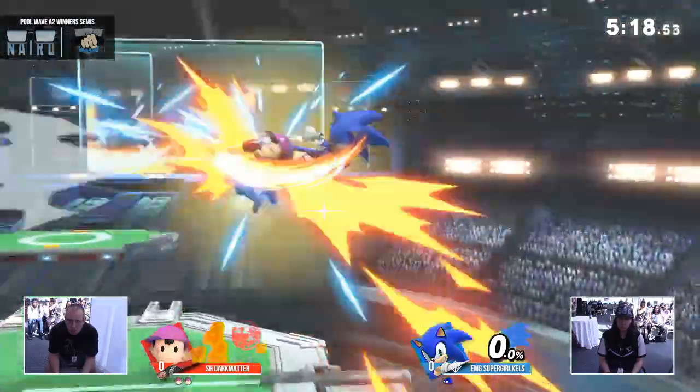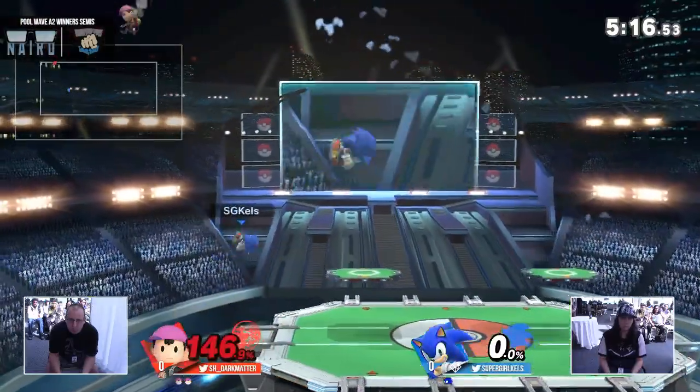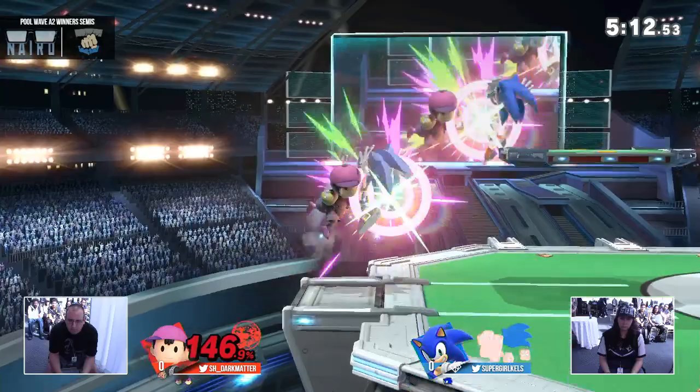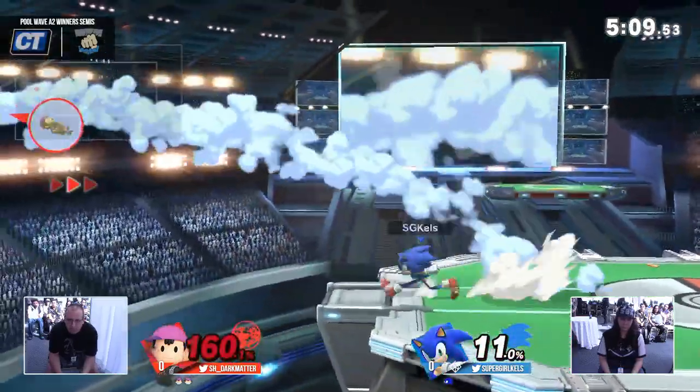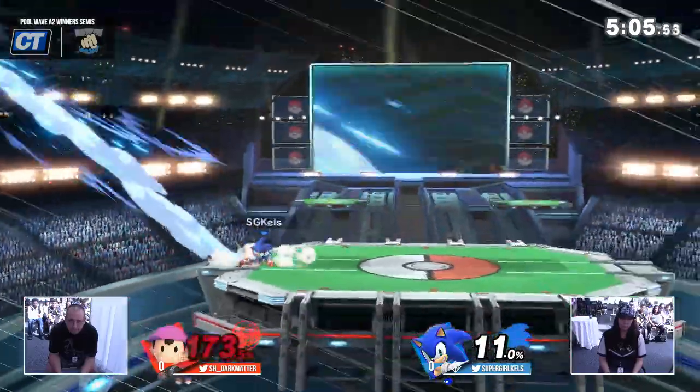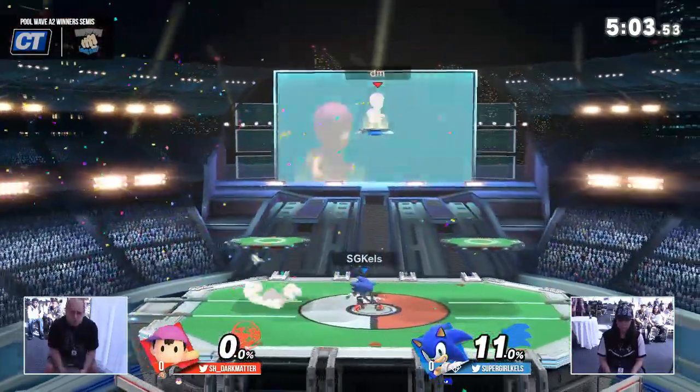And nice air dodge. Ness also having one of the highest air dodges in the game, allowing him to have more mixups recovering. And there he does it right there to get through the ledge. Yeah, Ness the air dodge machine, man. Even though air dodges aren't exactly what they were in Smash 4, he still manages to get away with having one of the best.